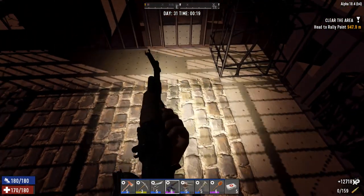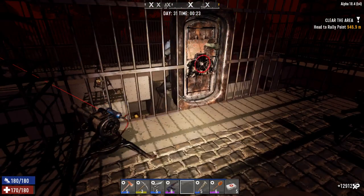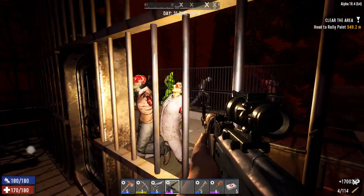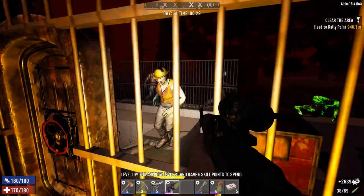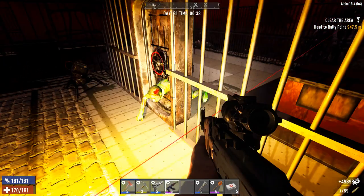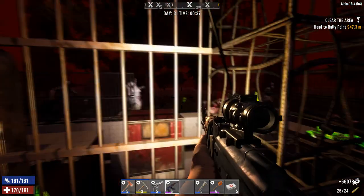This turret needs to be refilled — quickly! I'm getting so many freaking levels and skill points. They're not making it through here yet — that blade trap is still working over there. This is my vulnerable spot right now — I've really got to protect this. Now they're also going around. I've got to make sure I keep my turrets filled.